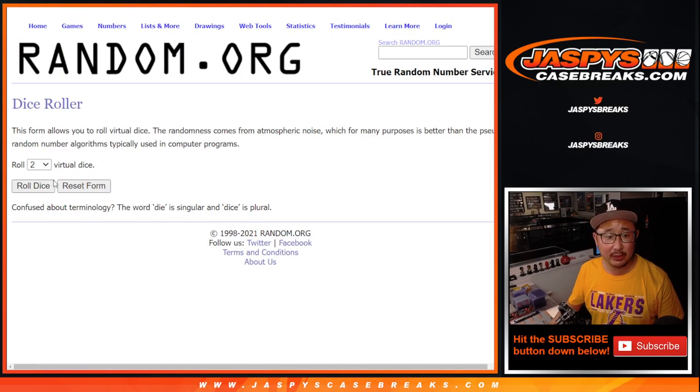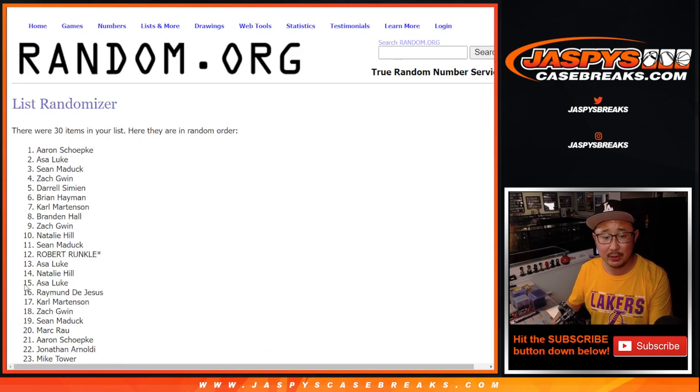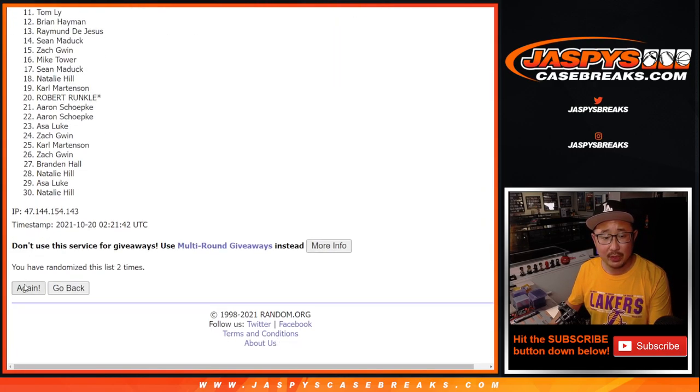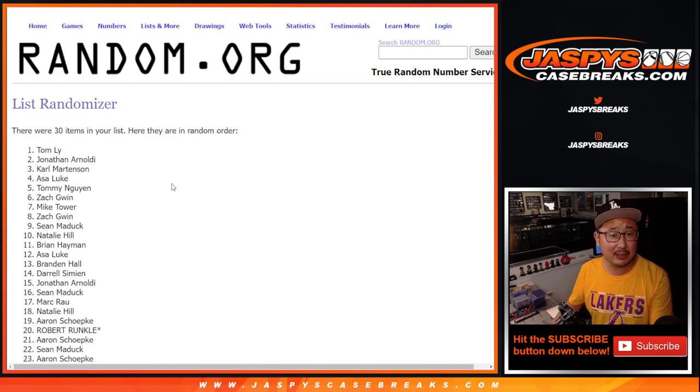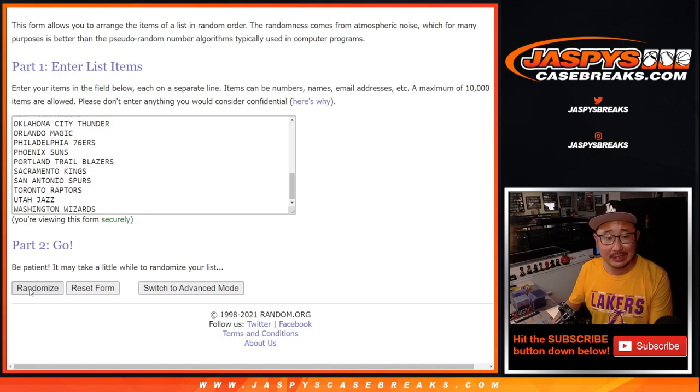All teams are in, so let's do the break first. Roll it, randomize it — three and a one, four times for names and teams. One, two, three, and a one. Fourth and final time.